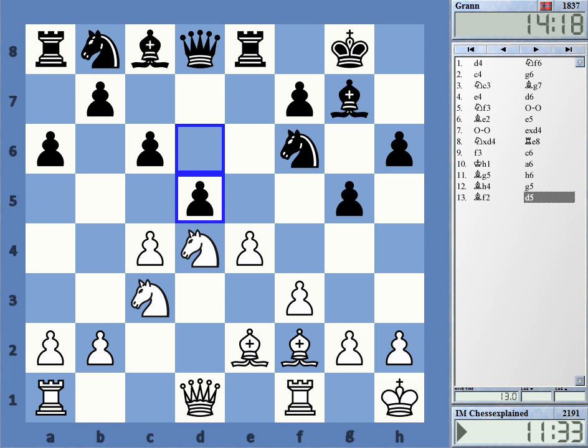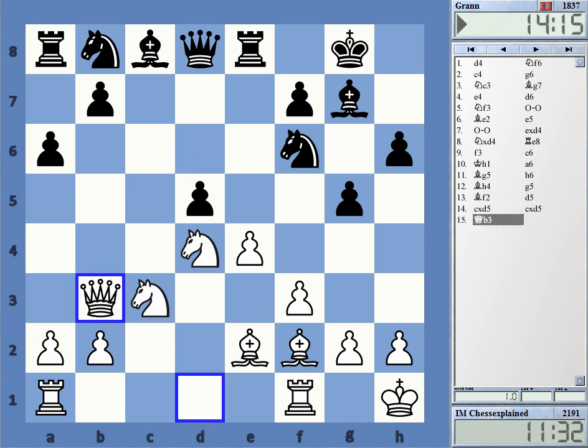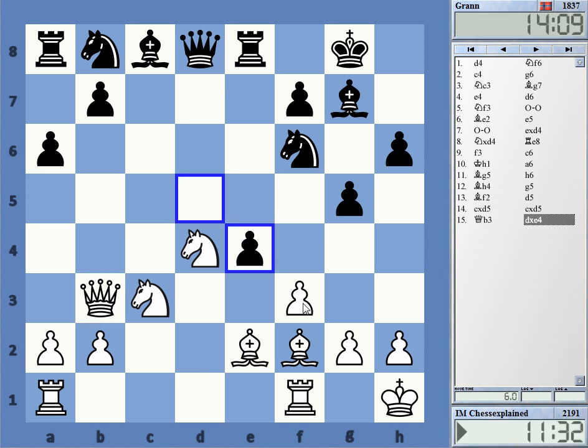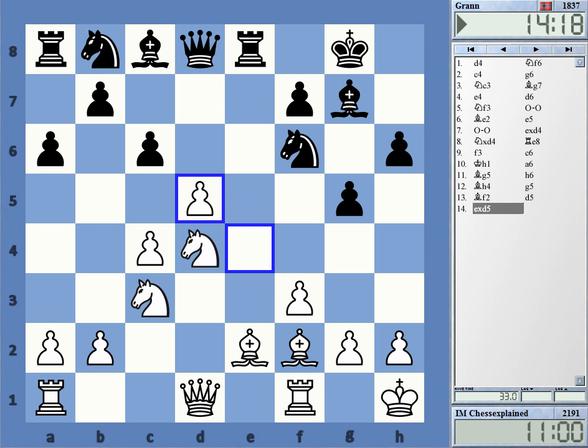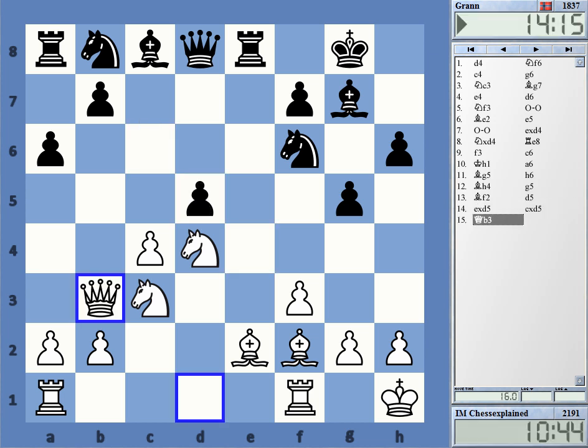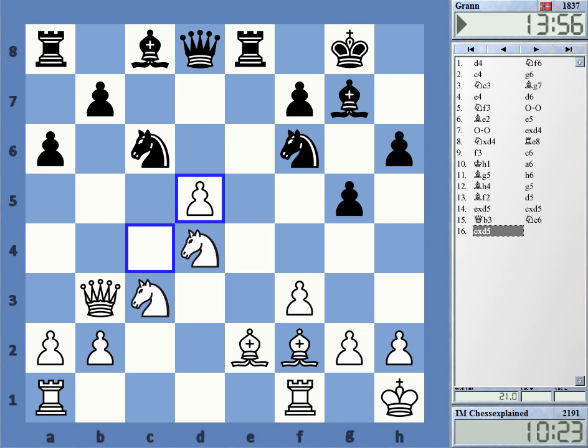d5 — I think it's just not working. I believe the computer wants to take with the c-pawn, not with the e-pawn. Now with a clear edge for white, 1.1. It looks quite dreadful here, but is there something bad with my continuation? It's also plus 0.9. Here the computer wants to play Rook a1, not c-takes-d5. The computer actually gives Knight takes d5 as okay for black.